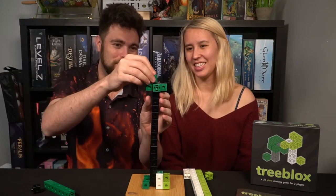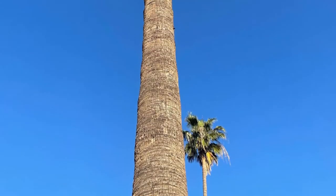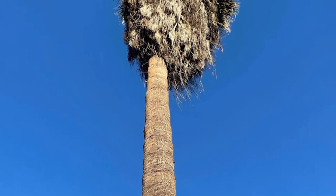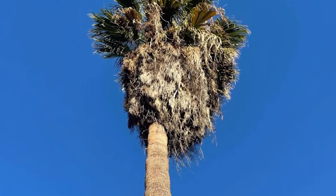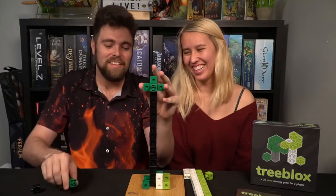You could do a palm tree style — like four branches stacked with one on top. It's actually similar to the big palm tree in the backyard that droops down like that.